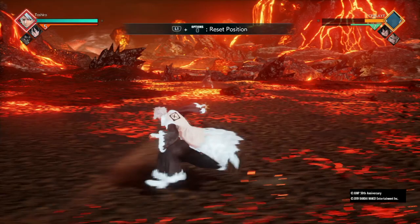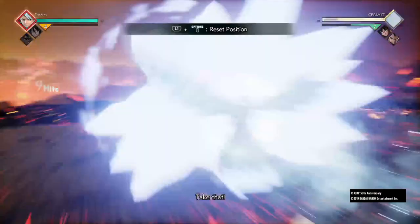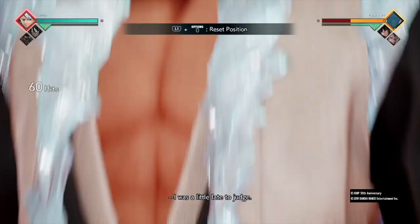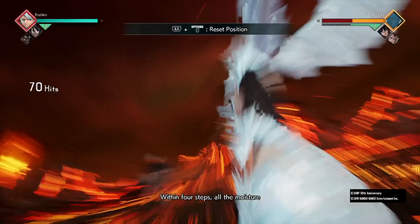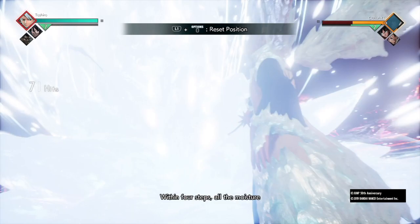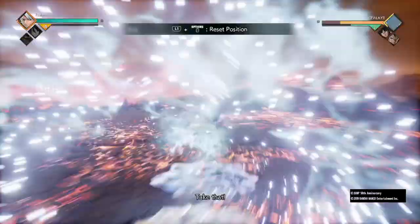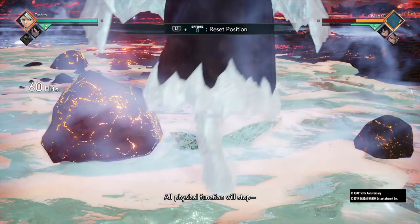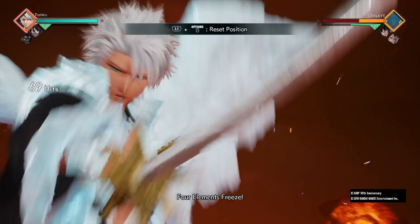The eleventh combo is five lights, three heavies, on the third heavy call Rukia, Hail Flower Dragon, then Six Point Formation, then ultimate right away. Non-awakened it does around 45 to 50 percent — pretty decent. Combo 11 version 2, awakened: same inputs. With the ultimate stacked on top, it does around 70 percent even with a nerfed ultimate.